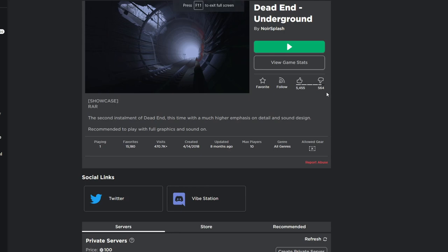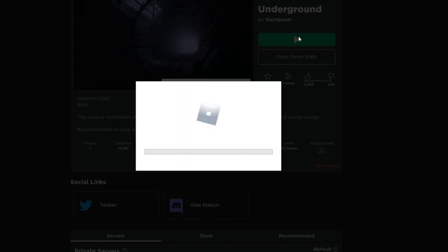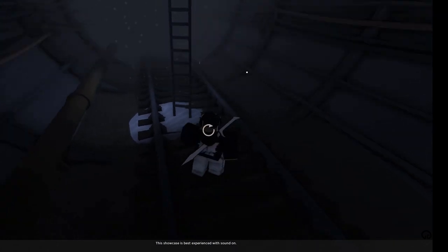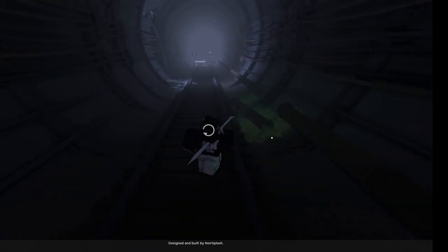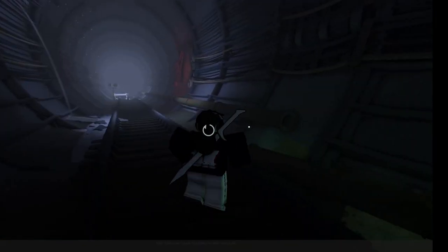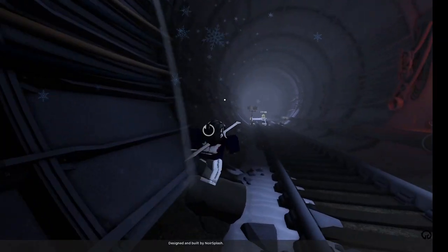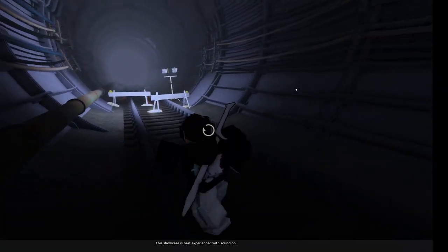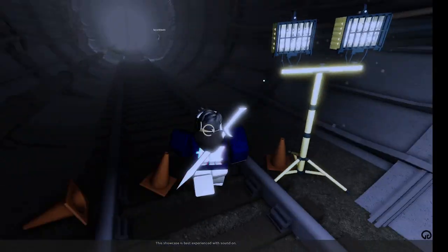Got Dead End Underground. The second installment of Dead End, this is a much higher emphasis on detail and sound design. So it's a showcase — full graphics and sound on. Let's just get into this. There's no reason to go back up here. Wow, that's nice. You got custom snow coming down, and you got sun rays coming from here. Probably shouldn't touch this — oh no, I touched it. Wow, look at that. That is so much detail. I really like the detail of all the train lines. That is really nice. Look at all the detail in these wires.